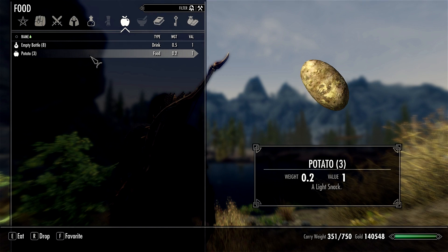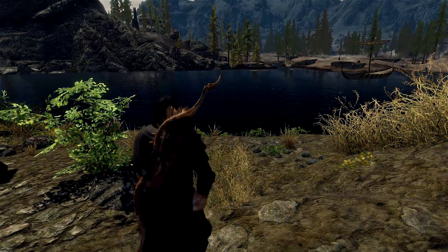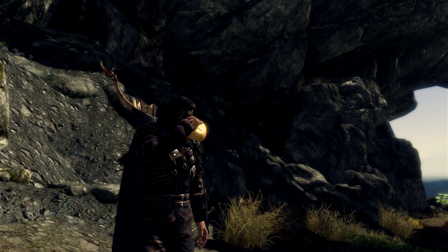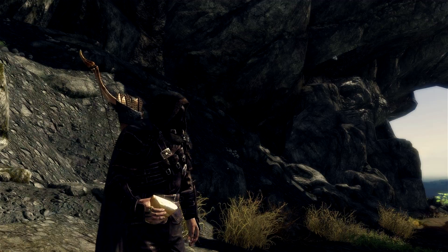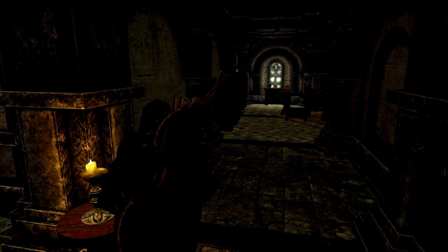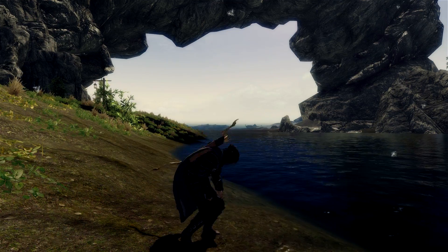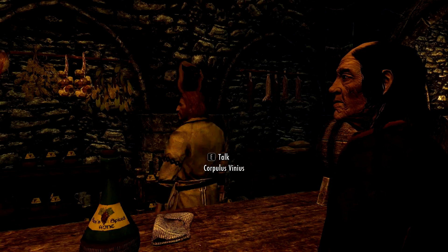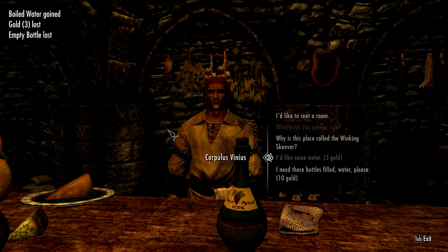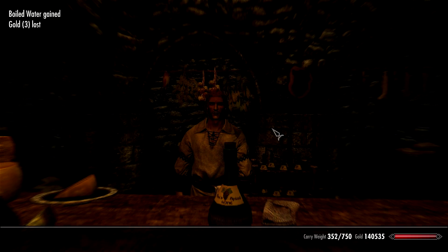Every time you eat or drink something, the message updates telling you exactly whether you're still thirsty or hungry, and as long as you do one item at a time you can never go over the limit. But if you eat too much you become a glutton and suffer a 30% speed reduction, which is horrible. You can fill up your bottles in a stream by clicking on them while standing in a water source, or go to a barkeep at a tavern who will fill them up or give you a new bottle of water for 3 to 10 gold, which is pretty reasonable.